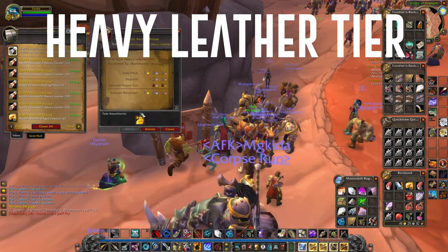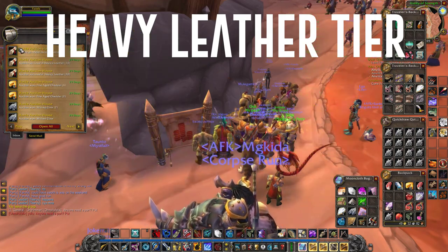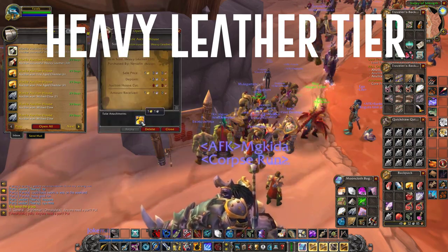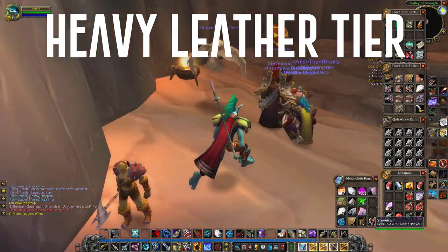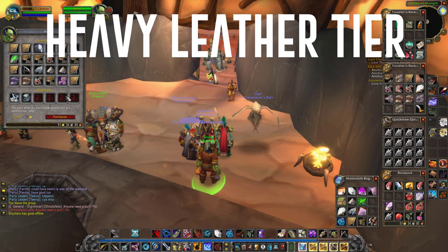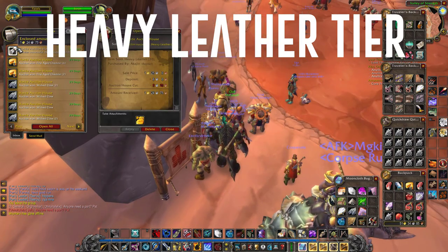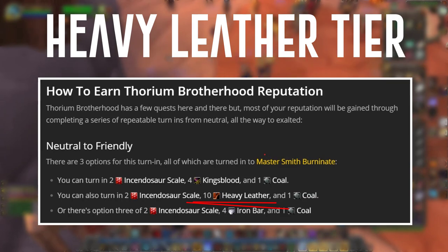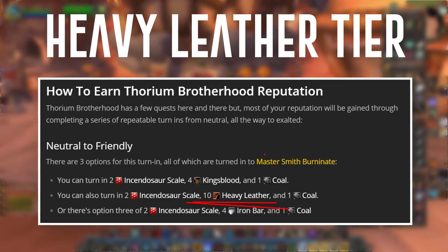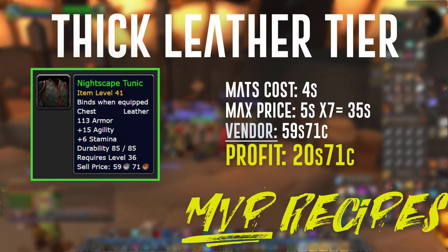One thing I noticed is that I kept an eye on heavy leather prices and found there was none in the auction house at all. So I put a stack up for 1 gold, which sold immediately. I put it up a bit higher and sold it for 1 gold 35 silver before people started noticing and undercutting me. I messaged the buyers and they said they were using it for Thorium Brotherhood rep. So if you want to use the auction house for heavy leather, I'd suggest just selling the raw leather directly and seeing if you can hit that rep-grinding market value.